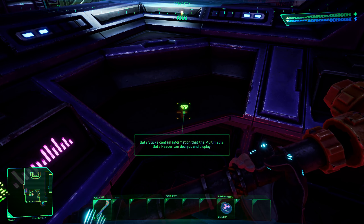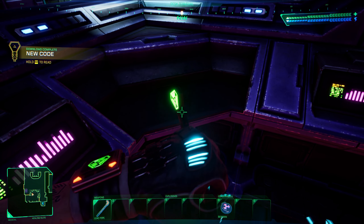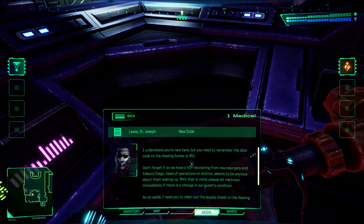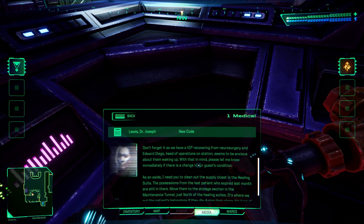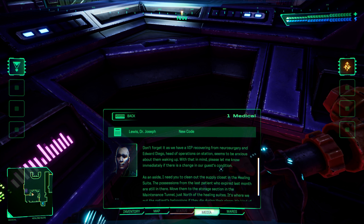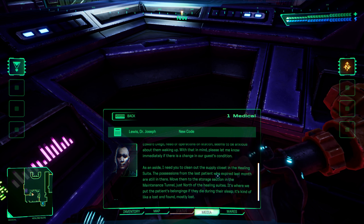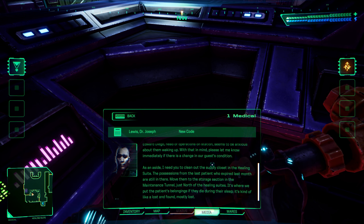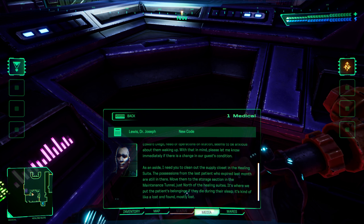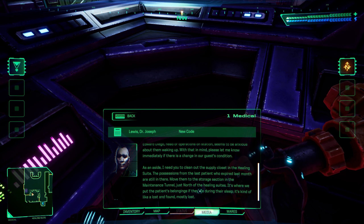Found a data stick with a new code from Dr. Joseph Lewis: 'The door code to the healing suites is 451. Don't forget it — we have a VIP recovering from neurosurgery, and Edward Diego, head of operations on station, seems anxious about them waking up.' I assume I'm the VIP in this case, which is interesting. The note also asks to clean out the supply closet in the healing suite — move items to storage in the maintenance tunnel just north of the healing suites.